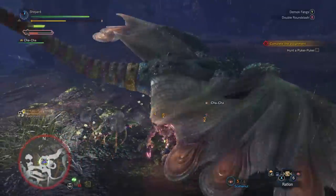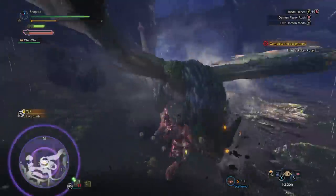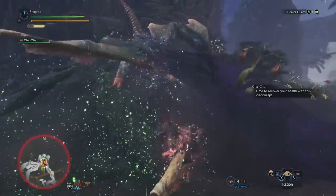Sometimes Pookie attacks with his tail. He always spins clockwise, so stand on the opposite side of his head, and you might get carried along and not take any damage. Otherwise, wait for the last moment to dodge through the tail.